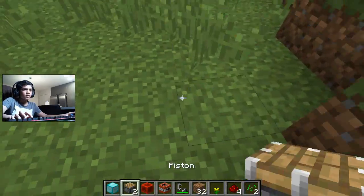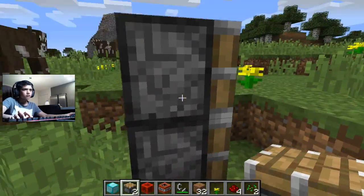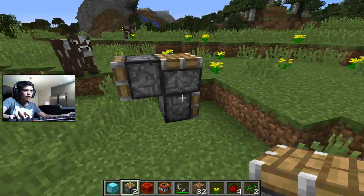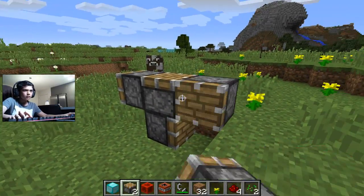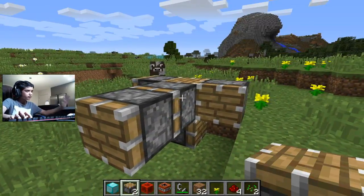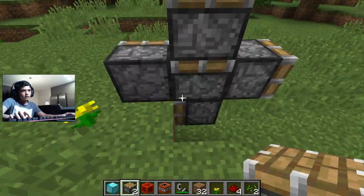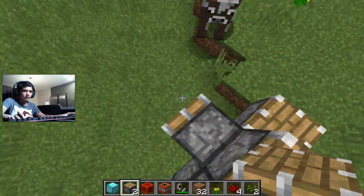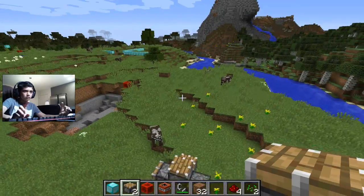So pistons are useful for moving blocks around. Guys, this is it for this video. My next video will be about the sticky piston. Thanks guys, see you and bye bye!